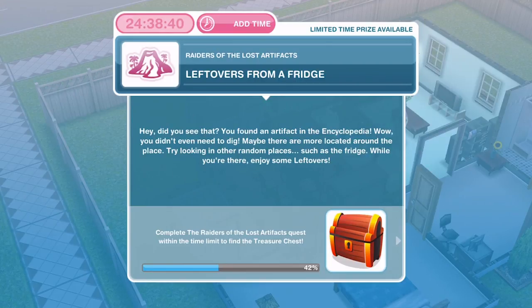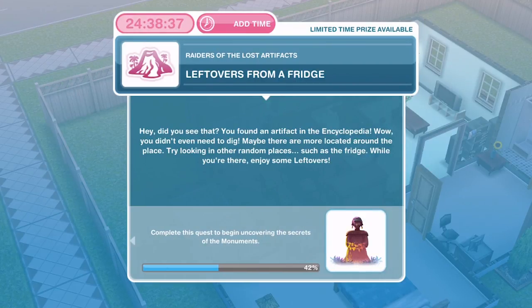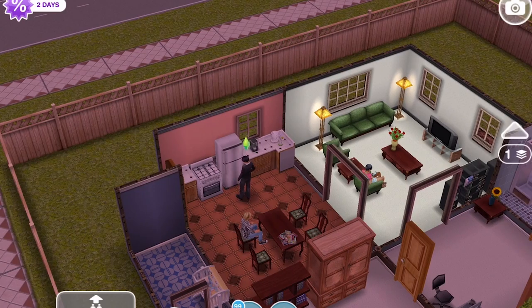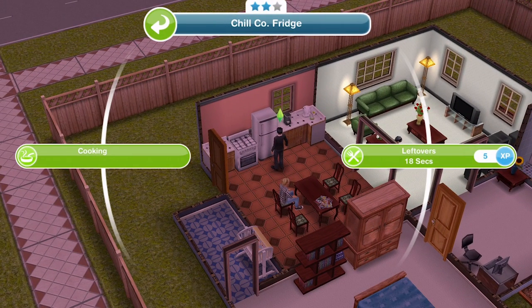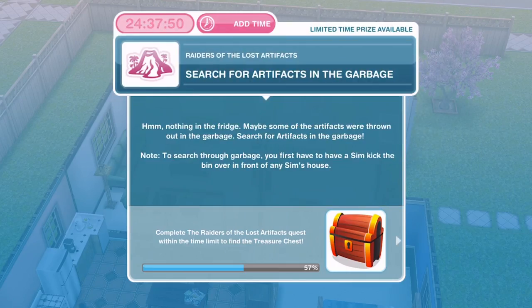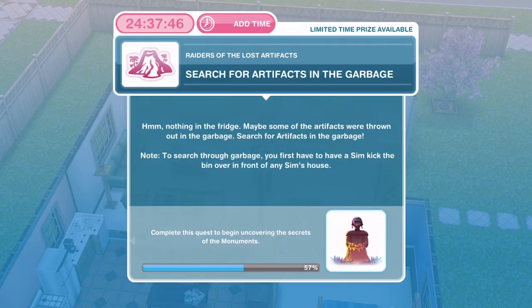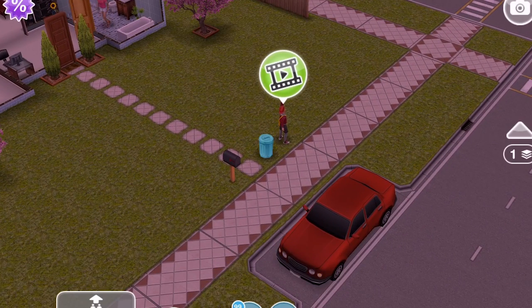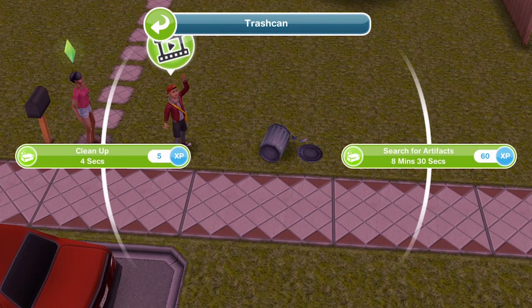Now we need to eat leftovers from a fridge. You found an artifact in the encyclopedia — you didn't even need to dig! Maybe there are more located around the place. Try looking in other random places such as the fridge. Just go ahead and click on a fridge — leftovers is 18 seconds on this 2-star fridge. We've finished eating. Now we need to search for artifacts in the garbage. Nothing in the fridge, so maybe some artifacts were thrown out. To do this, go and kick over a bin — kick over for 2 seconds — then click on it and search for artifacts, which is 8 minutes and 30 seconds.